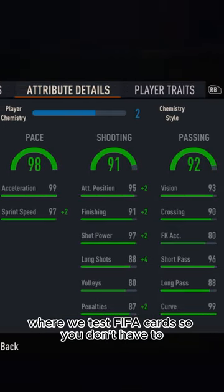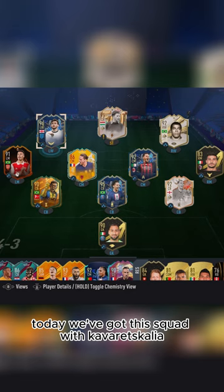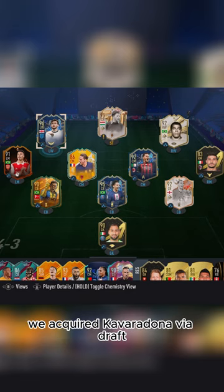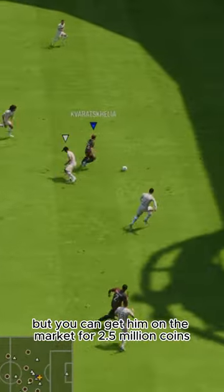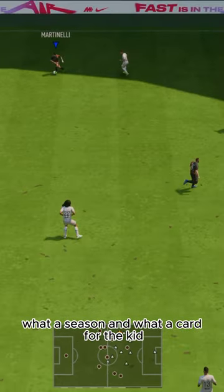Welcome to Baller or Bust, where we test FIFA cards so you don't have to. Today we've got this squad with Kovaratskelia. We acquired Kovaradona via draft, but you can get him on the market for 2.5 million coins. What a season, and what a card for the kid.